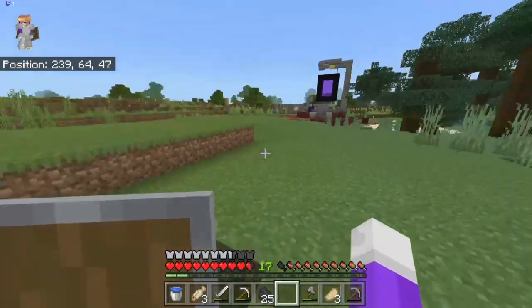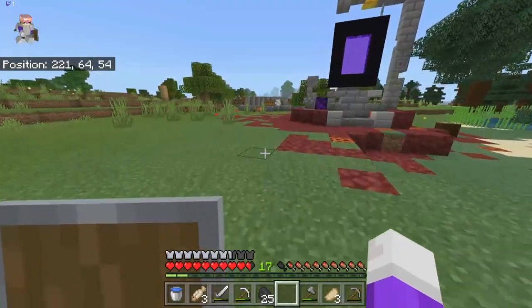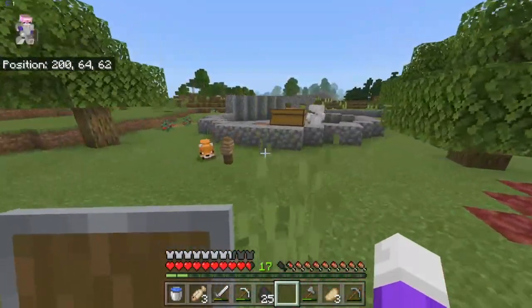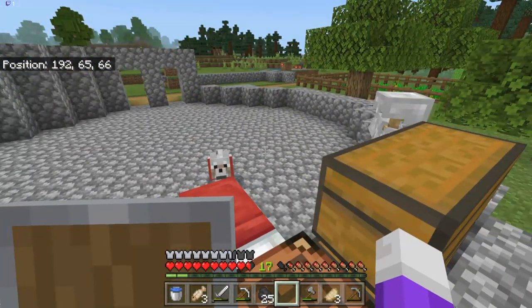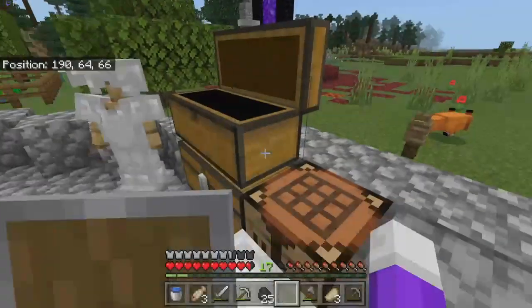Things I'll need: probably two pickaxes, some torches, infinite water, and then a hopper. I could either do a one-hopper thing or multiple hoppers. I could even do a fall damage setup, actually. The last time I made one of these I wasn't able to because it was up against bedrock, so this is pretty good.